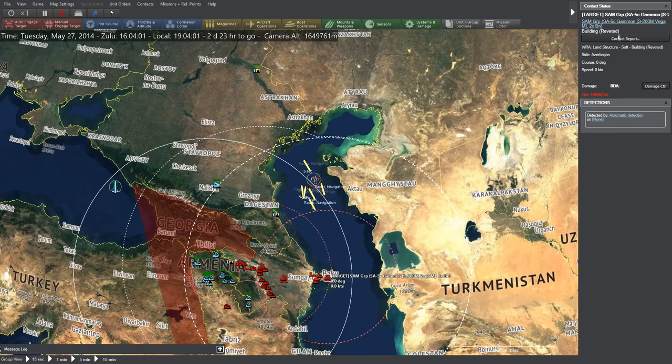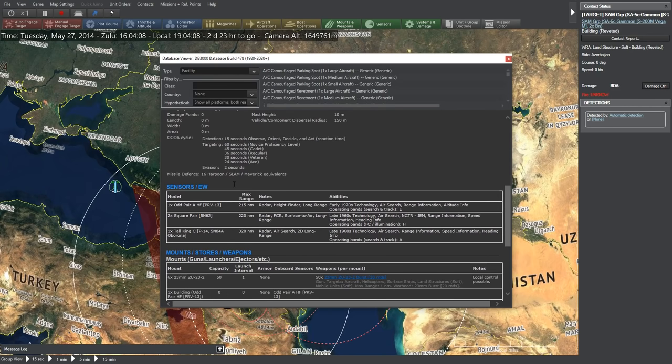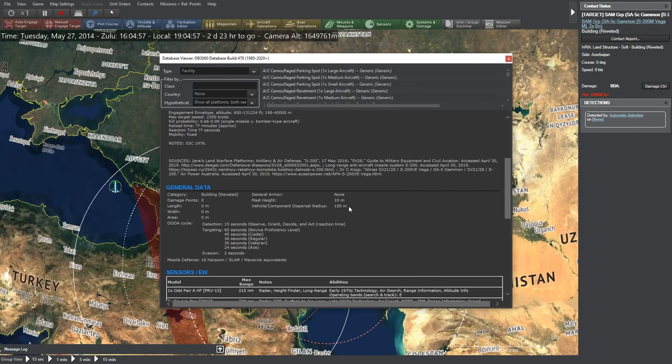One of the things with this game that is phenomenal is the equipment database — there are literally thousands of pieces of equipment and hardware with write-ups on their capabilities, sensors, and other details. For example, the SA-5 Gammon, also known as the S-200M Vega-M missile, is a static long-range medium-to-high-altitude air defense using SAR guidance. It was designed for the defense of important administrative, industrial, and military installations. You get specifications including the OODA cycle: detection 15 seconds, targeting 60 seconds for a novice crew, 24 seconds for an ace.